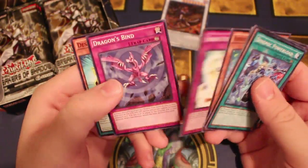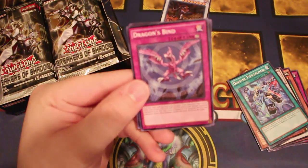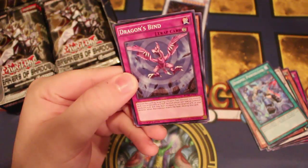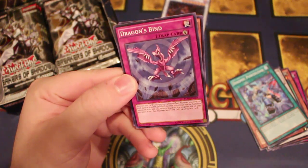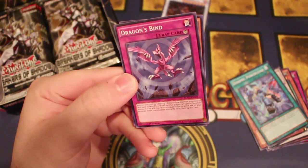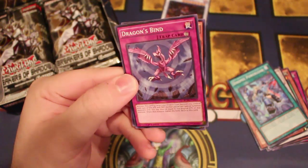Super Heavy Samurai Magnet. Dragon's Bind — this is the other OP anti-meta card from this set. Activate this card by targeting one Dragon-type monster you control with 2500 or less attack and defense. Neither player can special summon monsters with attack less than or equal to the original attack of that monster. When this monster leaves the field, this card goes bye-bye.